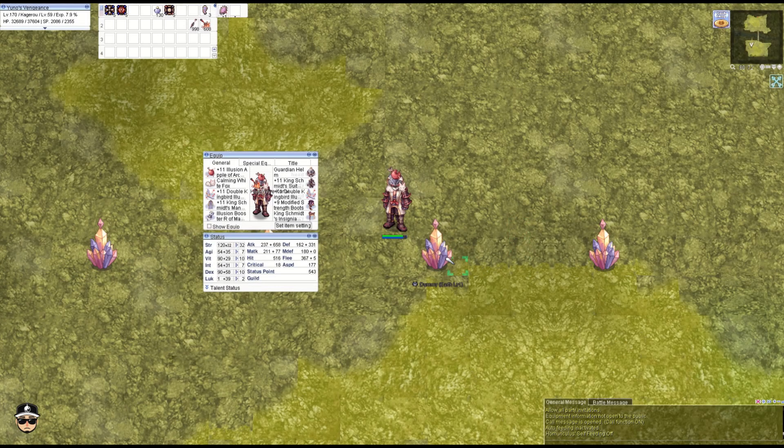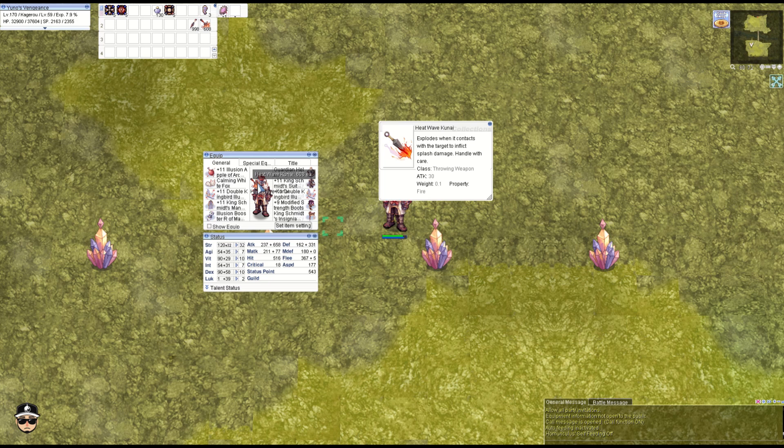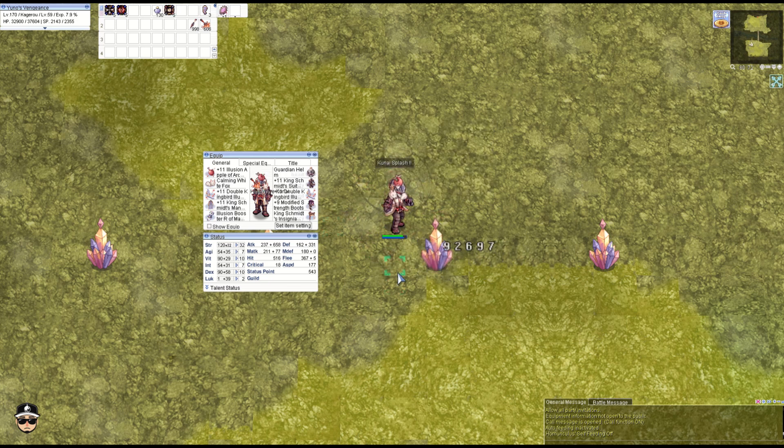And last, the earth dummy with the fire kunai, obviously for the elemental damage — 92,097. We are hitting close to 100k, but yeah, the Grace set was definitely better.